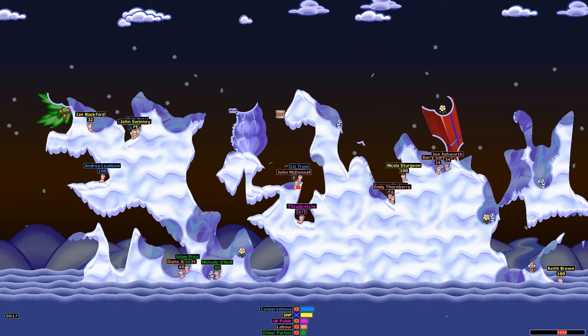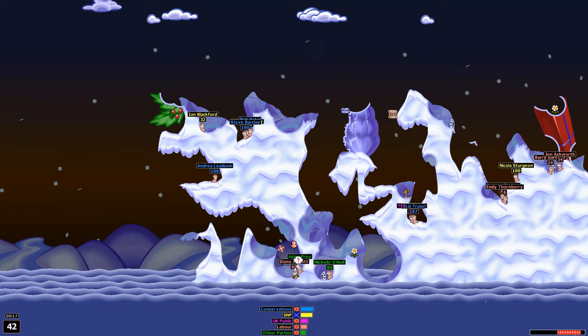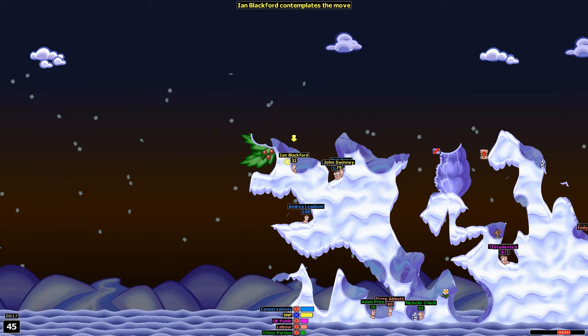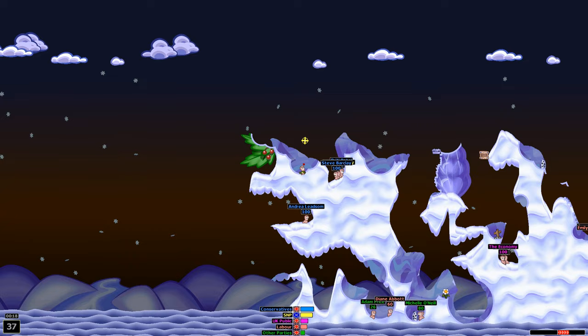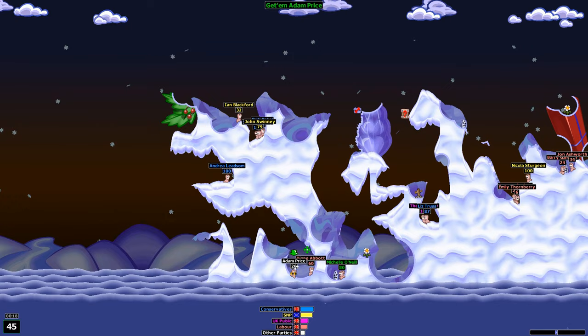Ian Blackford — that is one hell of a throw, landing absolutely nowhere. The great big Conservative-SNP cuddle continues. Back over to Adam Price — goes for the fire punch. Diane Abbott down to 30 health — a guaranteed 30 damage — but not enough, not even nearly enough. Andrea Leadsom — what's she going to do? She drops in an airstrike — enough to kill Barry Gardner. But Labour are on their last legs.